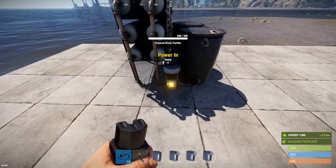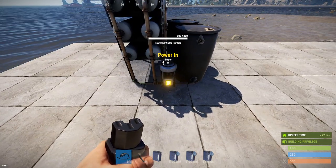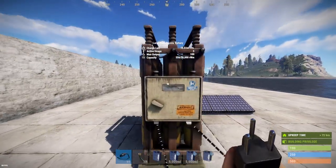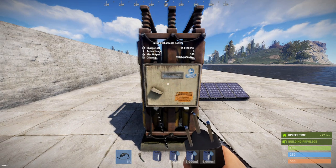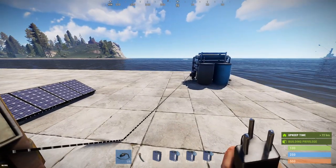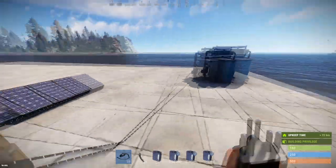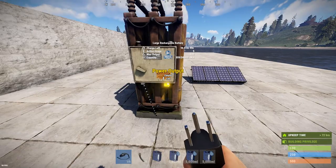From an electrical standpoint, this device has just one electrical handle: the power-in handle. It will consume 5 rust watt-minutes — 5 units of power — to operate. It consumes power whether or not there is any fluid in it, so be aware it doesn't turn off just because there's no fluid. It will consume that 5 units all the time.